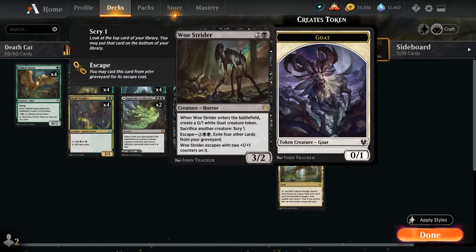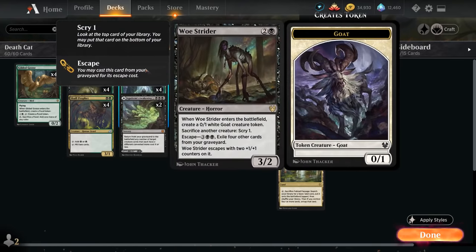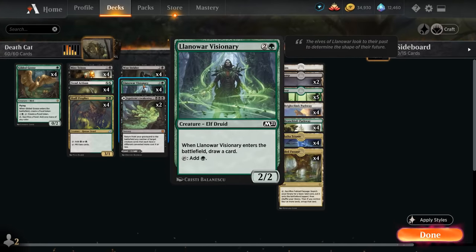At 3 mana we've got a full playset of Woastrider — a 3/2 creature that when it enters the battlefield generates a 0/1 goat creature token, and we can sacrifice another creature at any time to scry 1. That's very useful in combination with Nathroy — it helps us find Nathroy if we don't have one, and if we're about to mutate we can sacrifice creatures on the battlefield to get back with Nathroy's ability. We can also escape Woastrider out of the graveyard for 5 mana. We also have a full playset of Lannor Visionary, which draws a card when it enters the battlefield and taps to add green, making it easier to ramp into Nathroy's mutate ability.